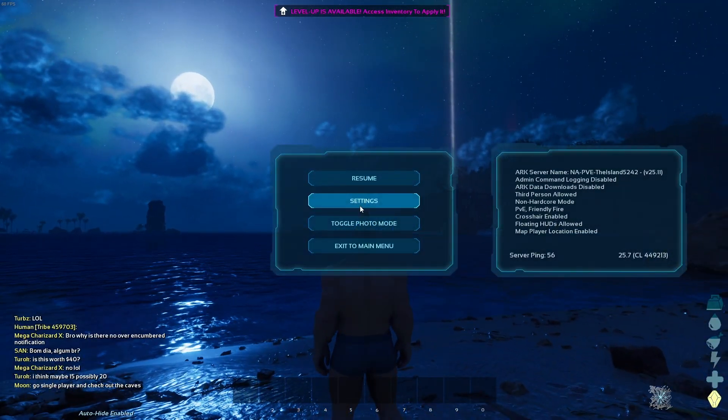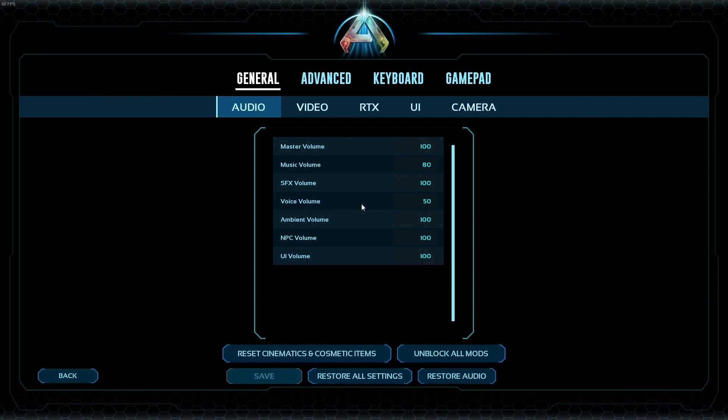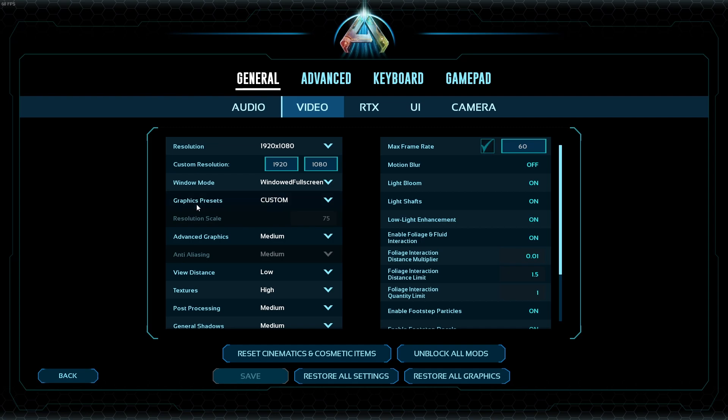Now when it comes to the overall settings inside of the game, there are a couple of really big hitters I want to talk about that you could adjust to boost your performance. Starting with the standard video settings, we're going to look at the graphic presets. This might be set automatically by the hardware on your machine. For me, mine says custom because I've gone through and made some adjustments. I would honestly start by clicking on either high or medium and see how the game plays from there. If you're experiencing wonky textures or screen tearing, then start looking at some of the other settings.